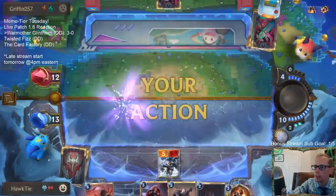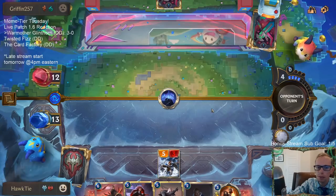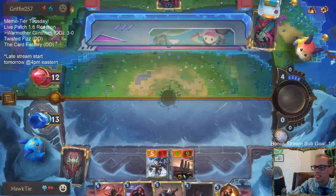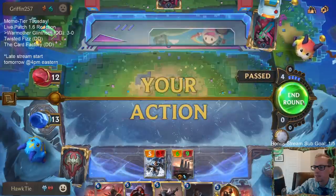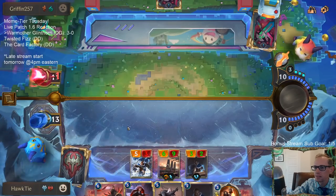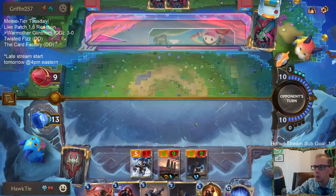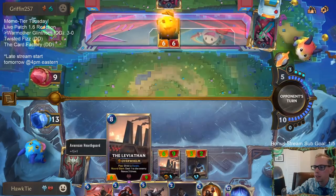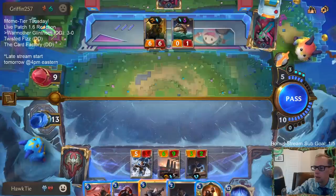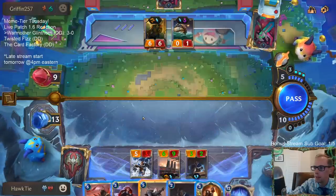They're down to one card in hand and I've got all this stuff — I will be shocked if we lose from here. Our Guillotine didn't get stolen this time, that's a plus. Leviathan's a good one to bring in with War Mother's Call — even if you don't get the play draw Swain, it's still a good one.